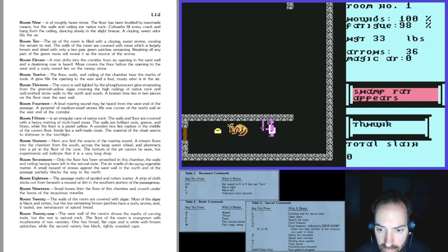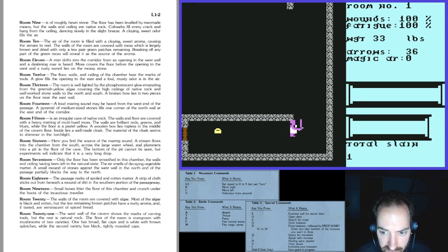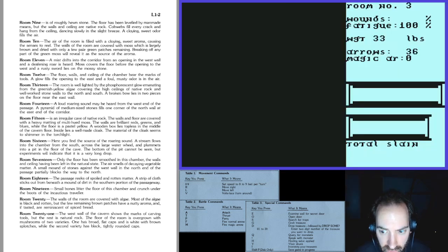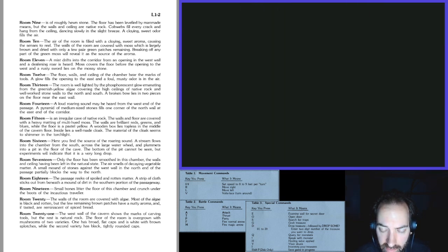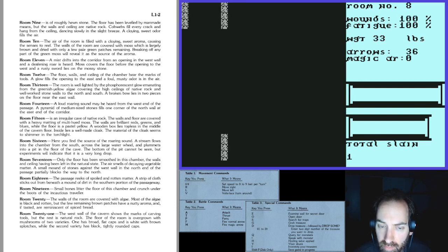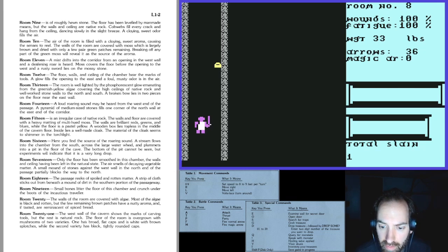Speeding through rooms we've already explored. Shot a skeleton with an arrow and he's already dead. That's one thing about being pseudo turn-based: there's sometimes input delay. Theoretically every enemy I'm killing is getting me closer to being stronger, but it's not clear how many enemies that takes. Being wounded also increases fatigue, so at full health I can run at full speed and only lose one percent fatigue, but when I was escaping at low health that was not the story.